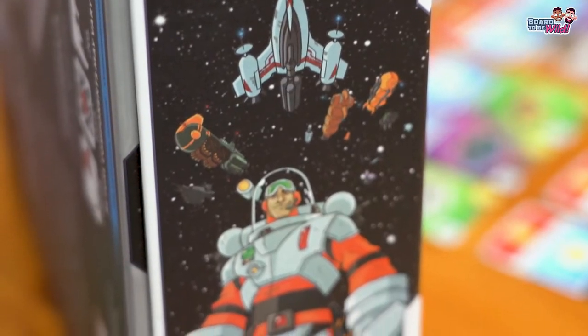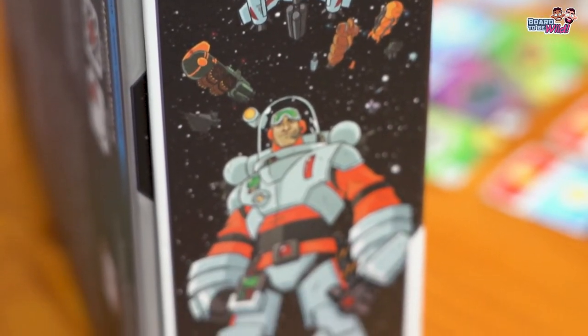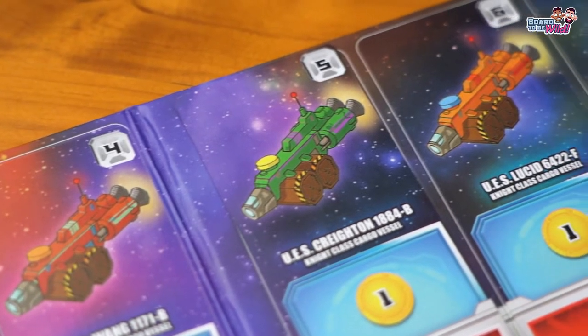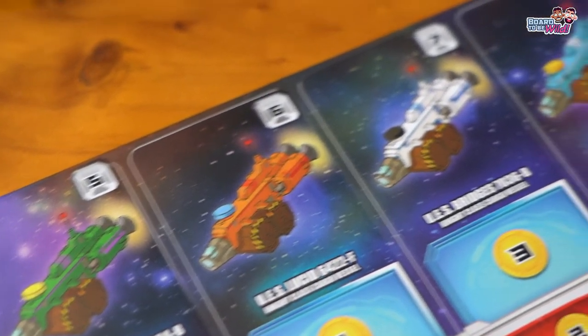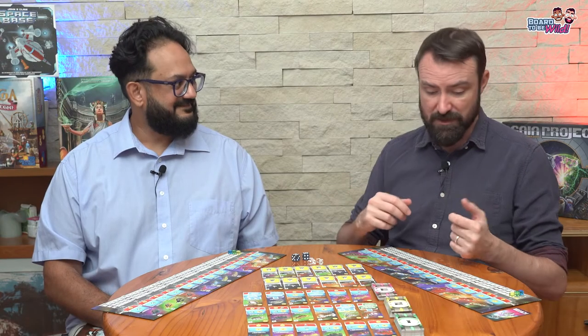I like the little details. I can tell the designers weren't lazy at all — there are some very beautiful details. Every ship has a name, and those names are callbacks to big science fiction and fantasy writers. There's Tolkien, Asimov, Scott, Roddenberry — all kinds of things. It's lovely little details like that that say, 'We care about these things.'